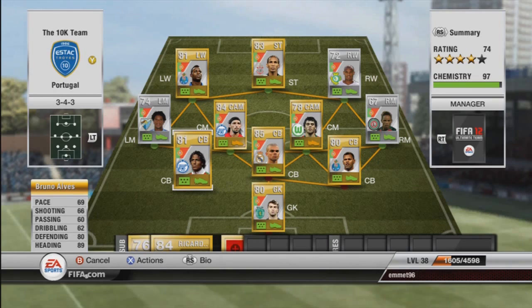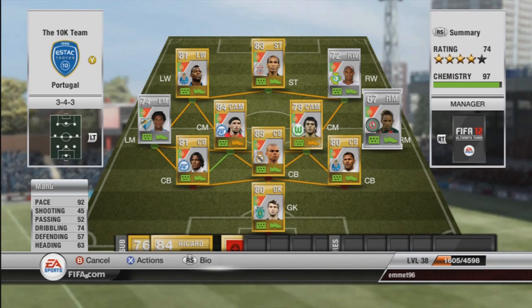Moving on to right mid, we have Manu — cost me 350 coins. He has 92 pace, 45 shooting which is absolutely woeful, and 74 dribbling. Overall he's just a player to run down the wing and cross it in — that's all he's there for.